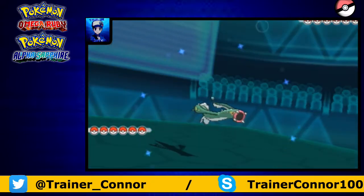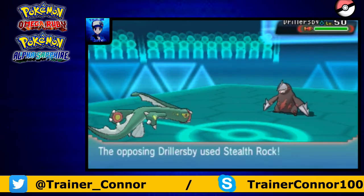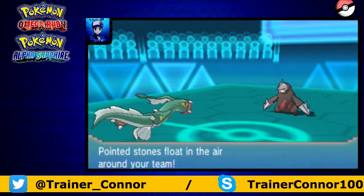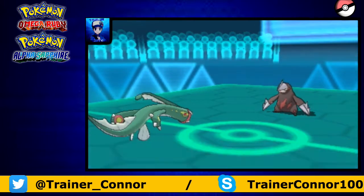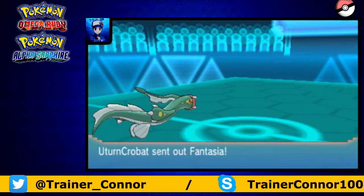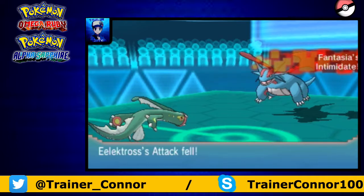We're going to begin with our shiny Eelektross. This is actually my Coil, Zap Cannon, Drain Punch, and one other move — that's my Eelektross. I knew he was going to set up Stealth Rock. Lead Escavalier going for those Stealth Rocks — that's a free opportunity to go with Coil.